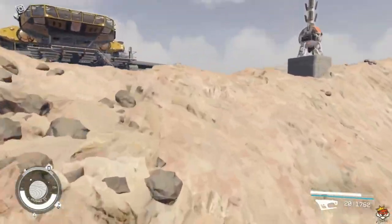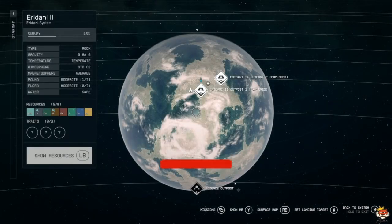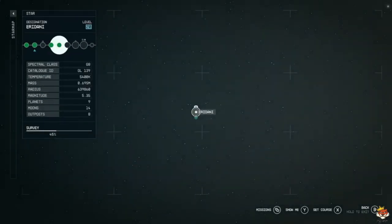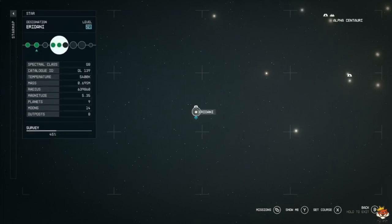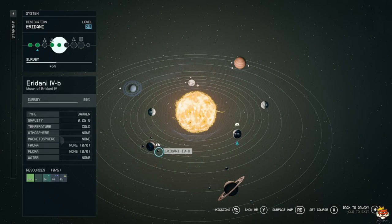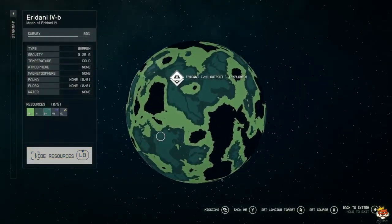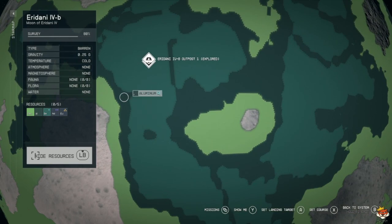I found a nice setup that does take three different outposts because I wasn't lucky setting it up. I did level up scanning so I can find easier places. What you want to do is go to the Iridani system — Alpha Centauri is on the top right. Go to Iridani B for beryllium. That's where beryllium is, and you can usually find it where aluminum is, so that's pretty easy — you don't need scanning for that.